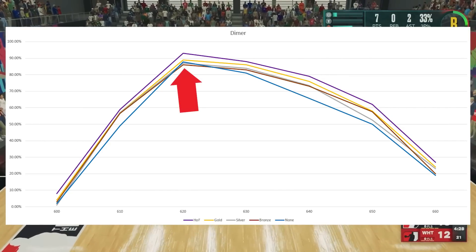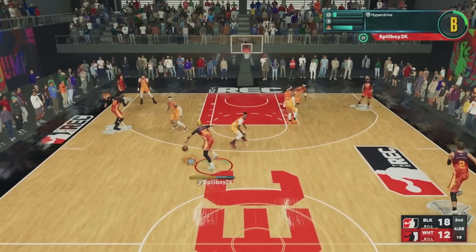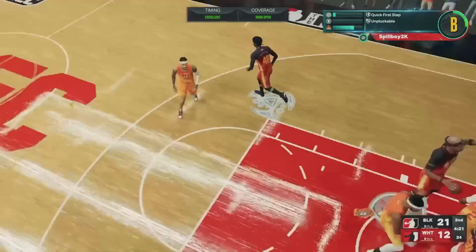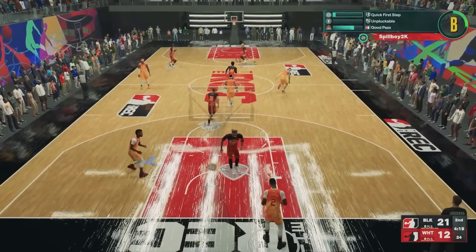Hall of fame sees a significant boost throughout the entire green window, so if you're more of a playmaker looking to get your teammates open, hall of fame might be the way to go. If you're just looking for a place to spend that leftover badge point, bronze dimer might be the move.